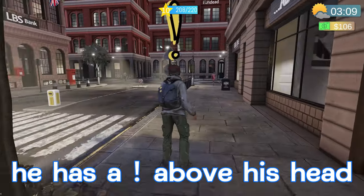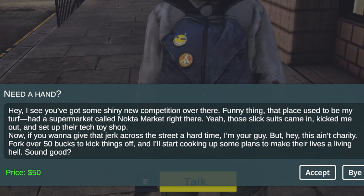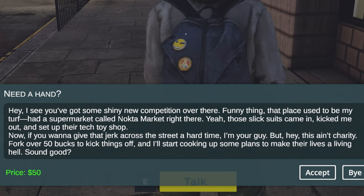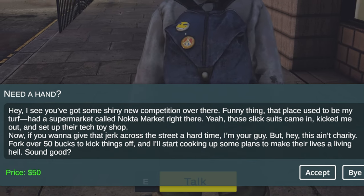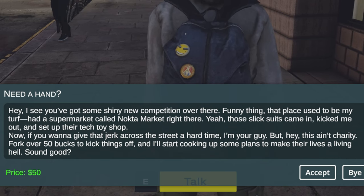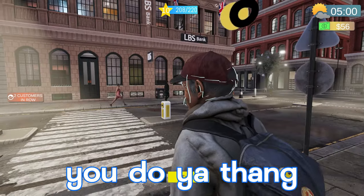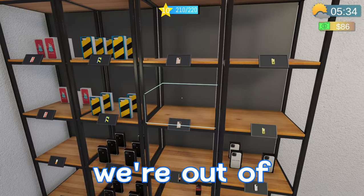I've been seeing this guy walking around out here — he has an exclamation point above his head. Let's see what he says. 'Need a hand? Hey, I see you got some shiny new competition over there. Funny thing — that place used to be my turf. Had a supermarket called Knock-a-Market right there. Those slick suits came in, kicked me out, and set up their tech toy shop. Now if you want to give the jerks across the street a hard time, I'm your guy — but hey, this ain't charity. Fork over 50 bucks to kick things off and I'll start cooking up some plans.' Sounds good to me — here's that 50 you needed.